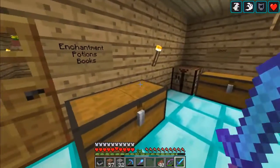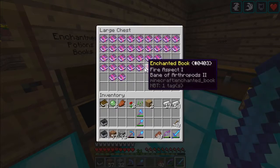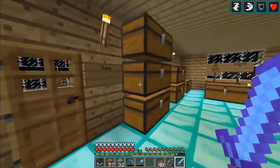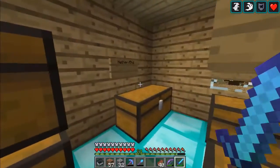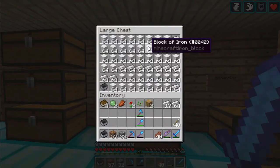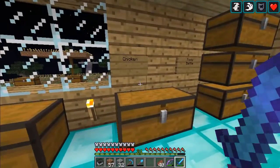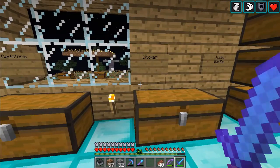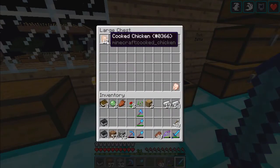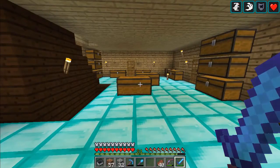And this is the main storage room — basically all the items. These are a lot of books we enchanted — stone and nether and ores, I'll explain later. And there's a chicken chest from back when the chickens exploded. I think we made this chest to store all of them — it's almost gone now, but it was a lot of chickens, trust me.